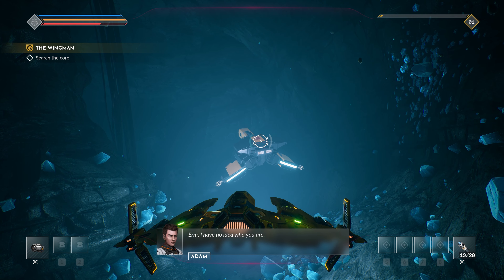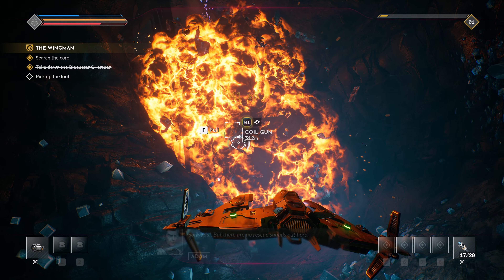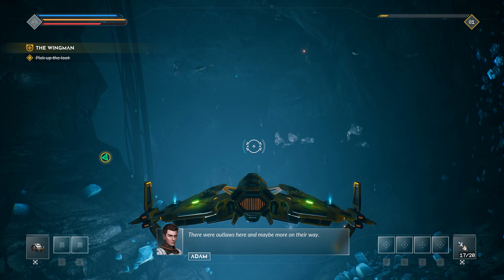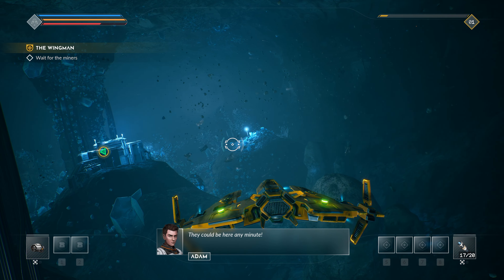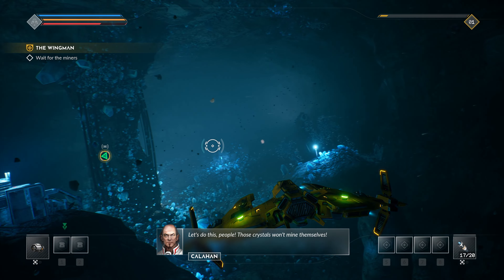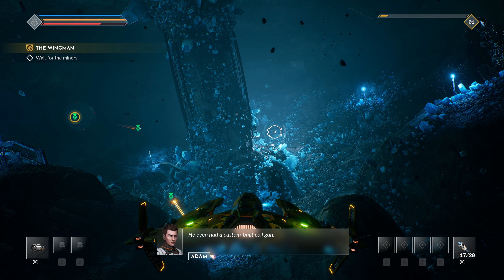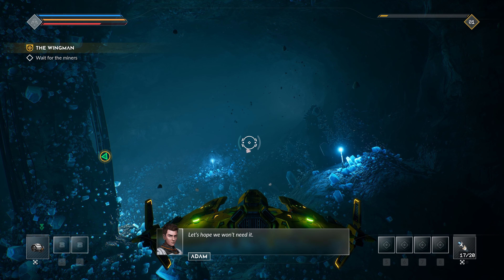We encounter a tough Bloodstar outlaw — GMP scum. After taking him down, the crew is warned the risk meter just went way up. There may be more outlaws on their way with an armed escort. The outlaw had a custom-built coil gun — we picked it up, which should be a good thing for us.